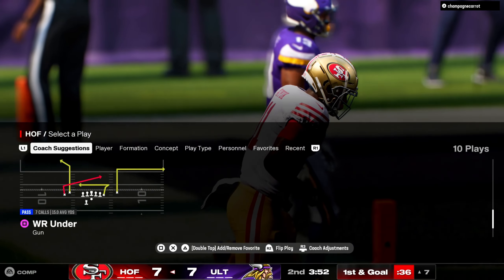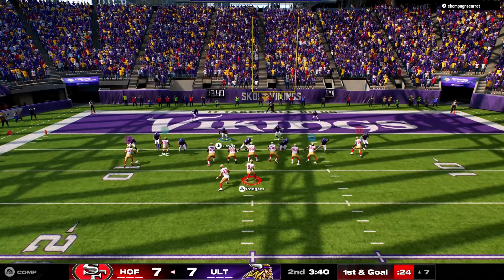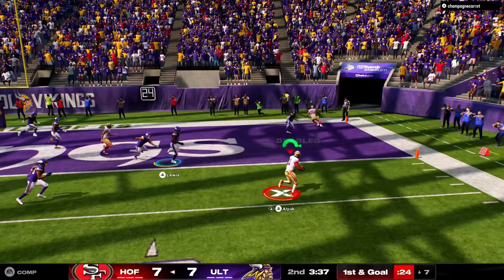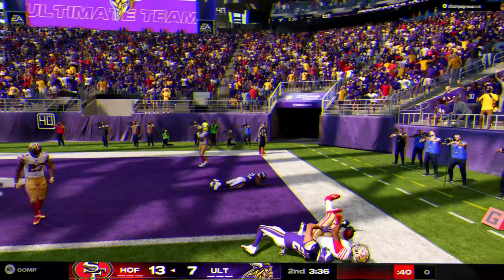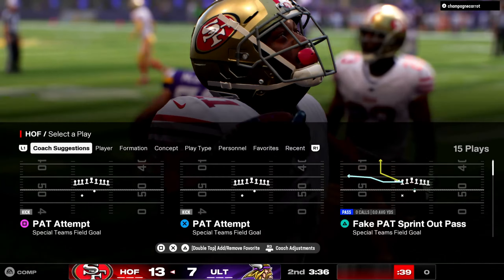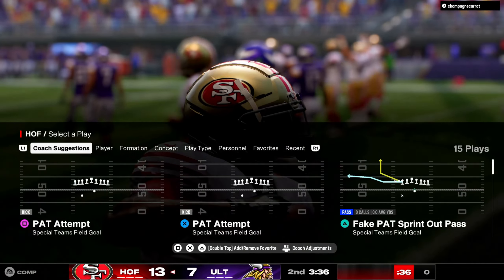If I can get him into the end zone, that's kind of my goal. We'll put Aiyuk on a drag — I don't know if a drag is really going to be the best play, but Brandon Aiyuk is going to be getting a touchdown on his fourth catch of the game play, a little drag route. I really wanted to put him on a zig but unfortunately we don't have zig routes as a hot route anymore.